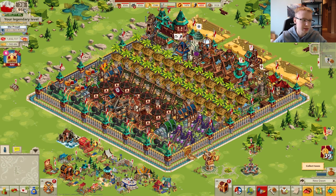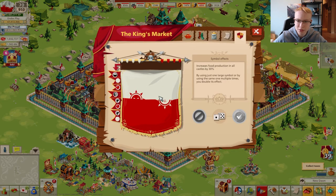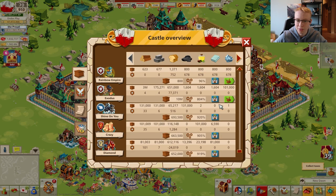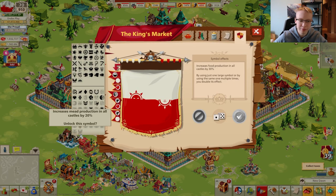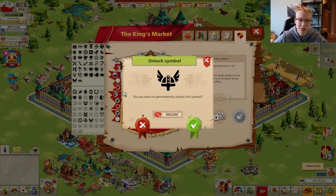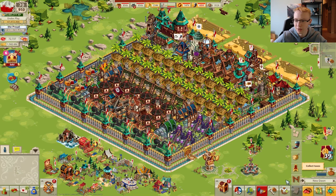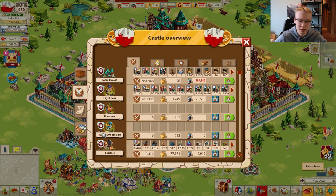Now we're going to proceed to purchasing the coat of arms. My old coat of arms was the sun symbol, which increased food production by 15% per piece — so for one big symbol that was 30% food increase. I need to make sure I don't have zero food in any castle because that would kill my troops. We're going to buy the best symbol in the game right now for 960,000 rubies, leaving me with about 72k. Let's confirm — and we have unlocked the best coat of arms in the game. I'm really late to the party, especially with this number of might points. I'm holding my troops; I have 600k in one outpost but the rest are not in use.